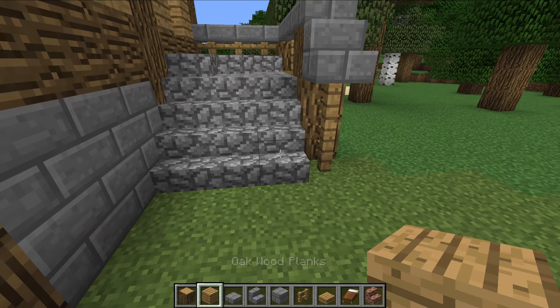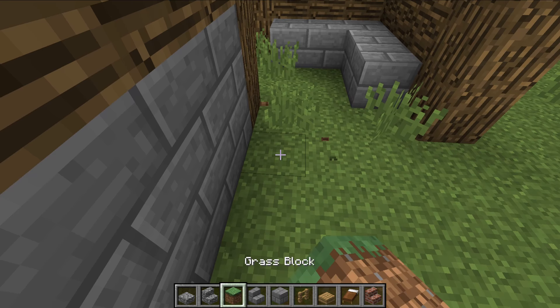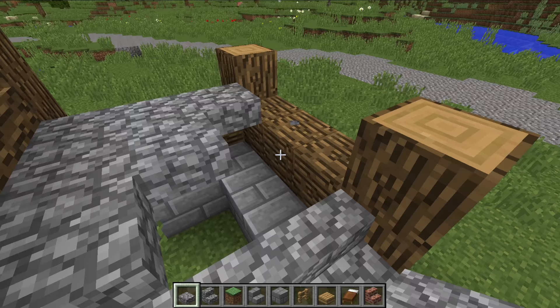The next thing we're going to do is put the staircase going up to meet the house. The stairs start one block further forward from your oak log here, so they go there and there. There are all the stairs you're going to need to place - you need six cobblestone stairs in total. Then you're going to put it one block up here and sort of create a corner like so, and there we are.